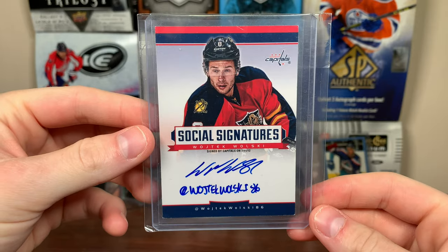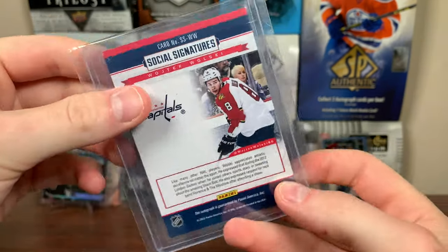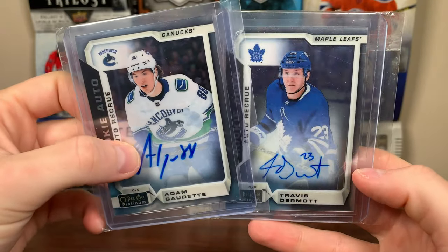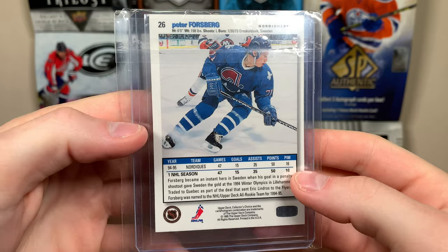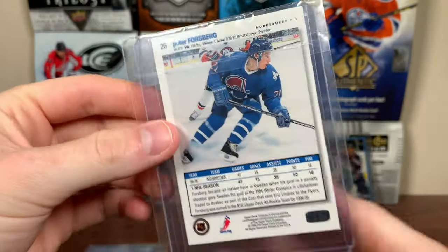We've got Social Signatures of Wojtek Wolski — he played for Canada at the Olympics, even though he's from Poland I think. Wojtek Wolski Social Signatures, got his Twitter handle there. Got a Platinum rookie auto of Adam Gaudette — 19 Platinum rookie autos. And dang, Peter Forsberg — I think that's an in-person auto Collector's Choice, him on the Nordiques, mid-90s.